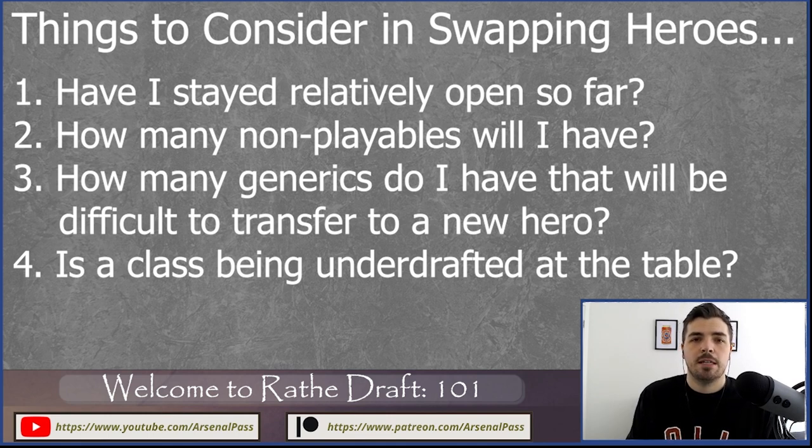This is probably the hardest concept in any draft — particularly in Welcome to Rathe with its perfect balance of four classes. You're trying to find the seat where you're ideally the only player at the table drafting a given class, or at most one of two. It's a tough balance. What you're looking at when deciding whether to switch is: how committed are you already versus how open are you? The more open you stay in early picks, the greater your ability to switch and capitalize.